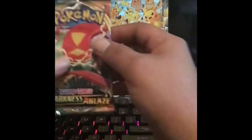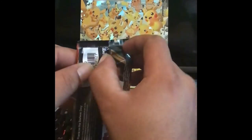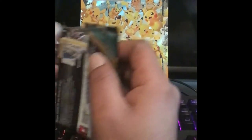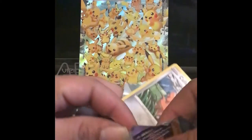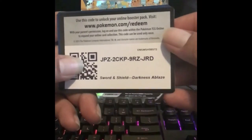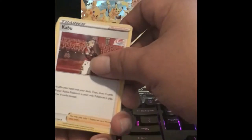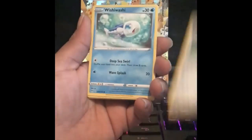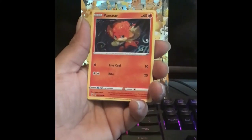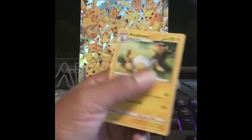All right guys, let's go with Darkness Ablaze. I'm still happy to see that Charizard, but I'm not going crazy hunting it. If we get it, we get it. One, two, three, four packs. We got a Lightning Energy, Coalossal trainer, Solrock, Torchic, Snorunt, Milotic, Pangoro, Teddiursa, a holographic Energy Pro, and the rare is not holographic.